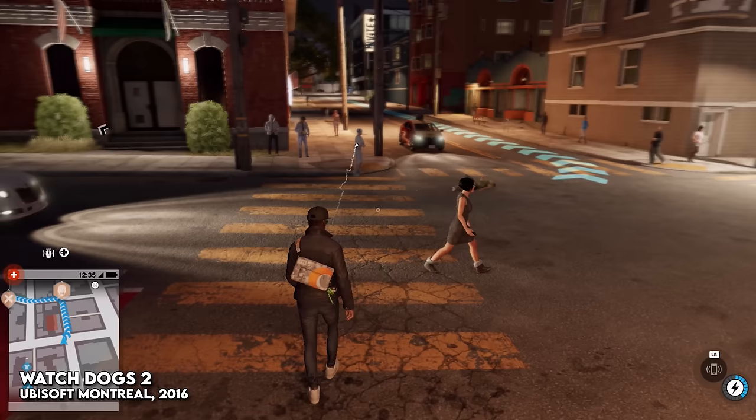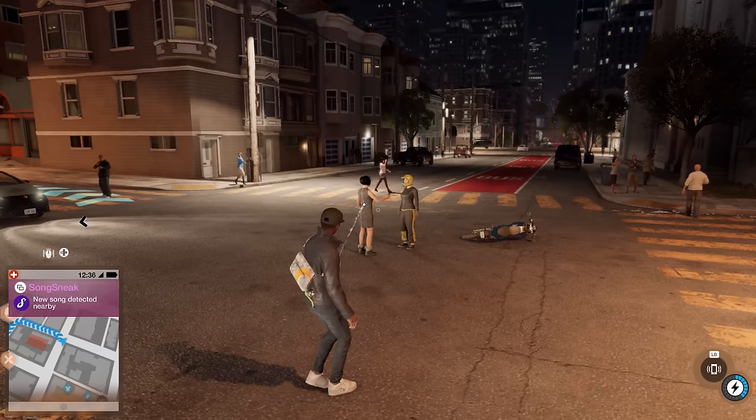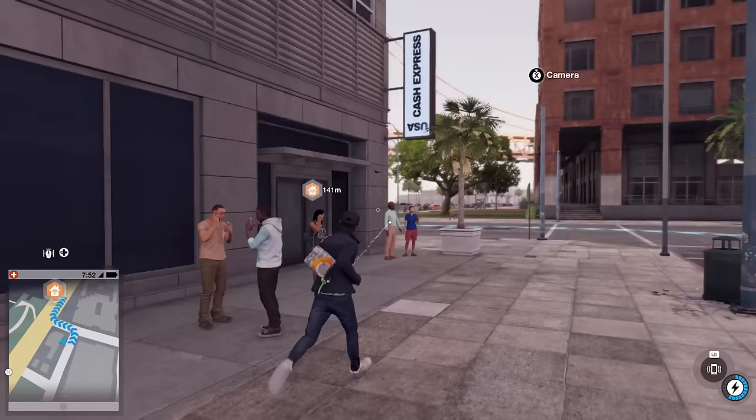Meanwhile, games such as Watch Dogs 2 have a system that spawns in non-player characters based on personality profiles, whilst also paying close attention to where the player is in the world. Hence you find college students near the Stanford campus, tech bros over in Silicon Valley, and tourists when you're down on the Embarcadero.